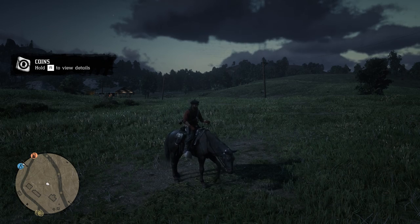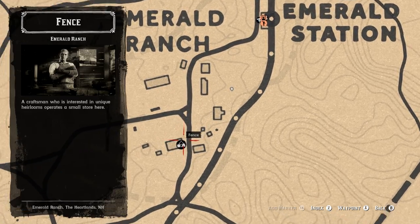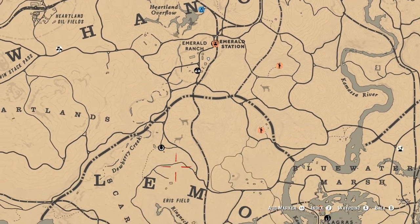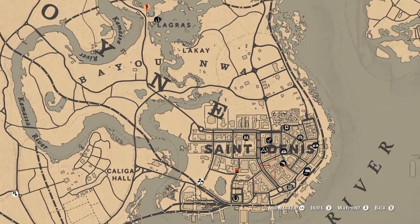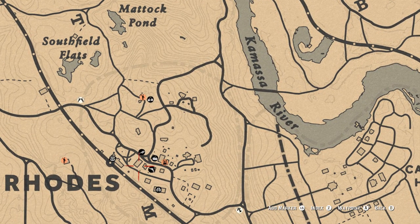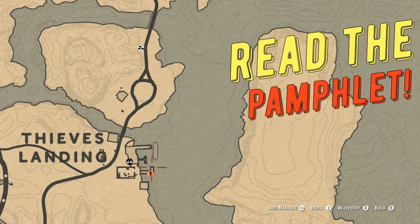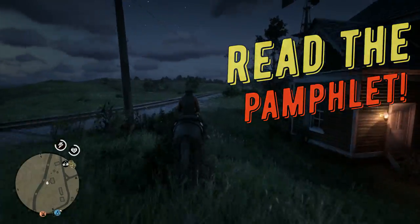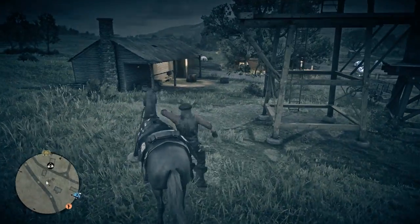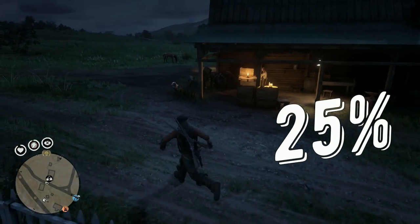To buy pamphlets you have to go to the fences. Fences are marked on the map with a special sign, and you can find many of these places — for example in Saint Denis, Rhodes, Thief's Landing, or at Emerald Ranch. Sometimes pamphlets can be found in a treasure chest or looted from NPCs, but the drop rate is pretty low so you're probably gonna have to buy. After buying, don't forget to read the pamphlet. At fences you can also buy melee weapons, baked beans, or moonshine. Keep in mind that this week there is a 25% discount on all pamphlets.